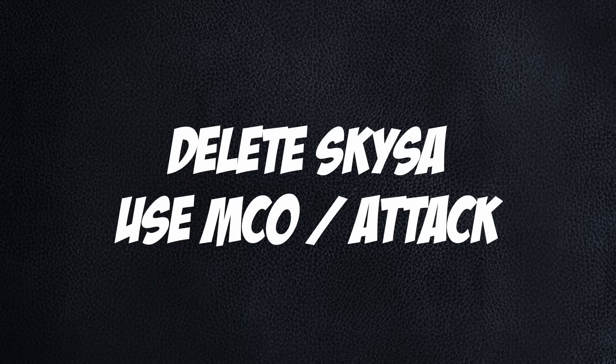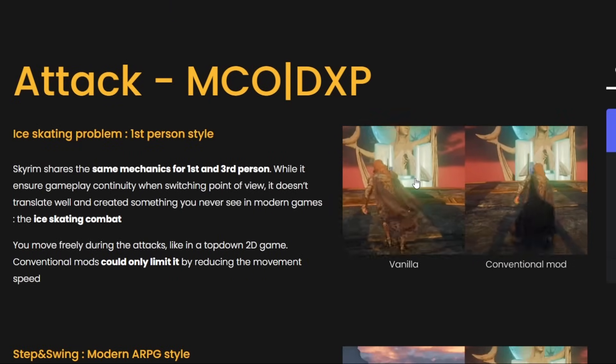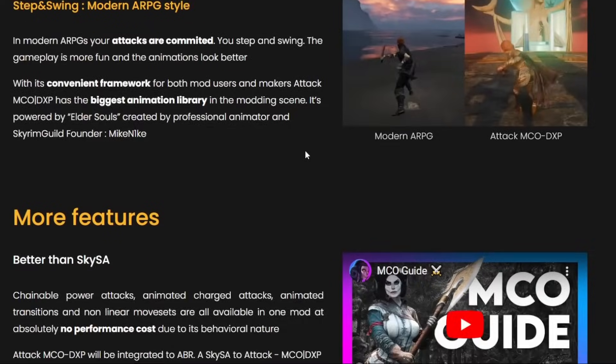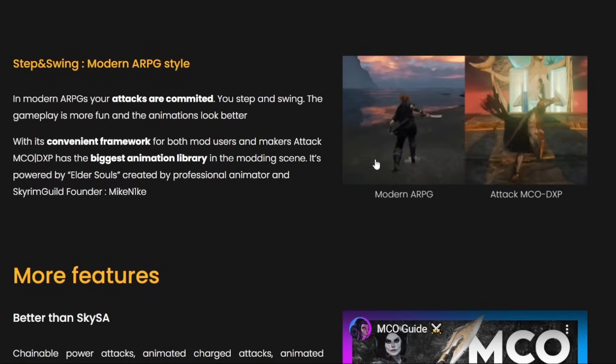Skyza — use MCO instead. Both use DAR, OAR, and Nemesis to completely overhaul combat. MCO is the successor to Skyza, created by the same creators, and has been described as Super Skyza. Use it instead.